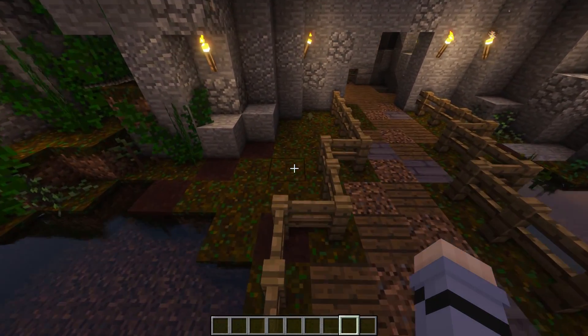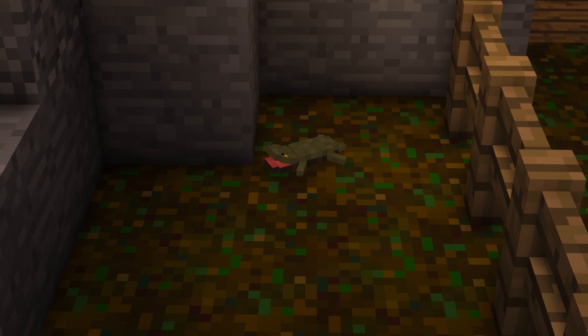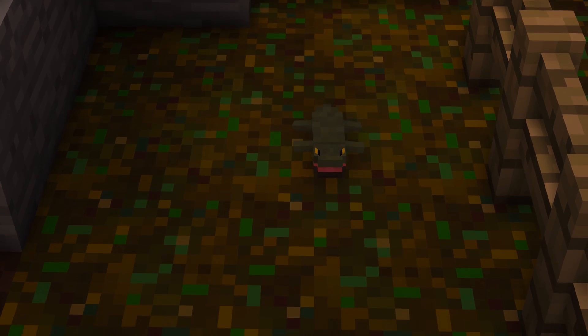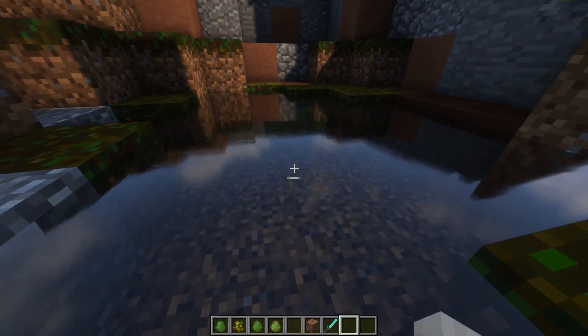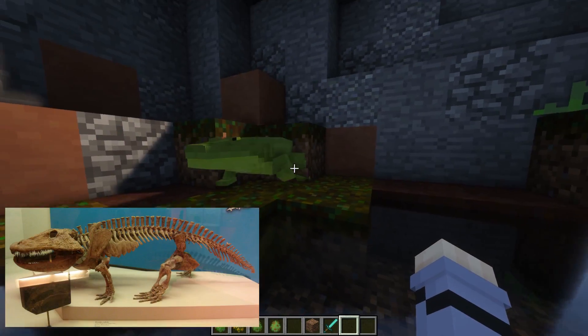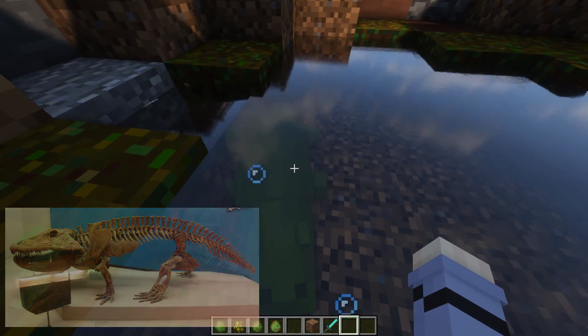These early Carboniferous amphibians included groups like the Temnospondyli, of which we already have one member here — the sneaky Amphibamus, so far the only animal that's managed to escape its pen in the entire aquarium. We can now add some new Temnospondyli. For instance, we have Eryops, a monster amphibian from the swamps of Permian Texas. It has these awesome curled fangs, which just look wonderful.